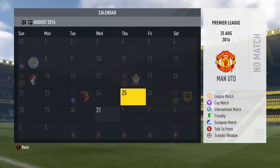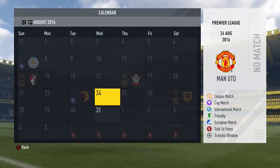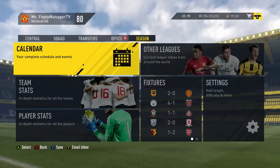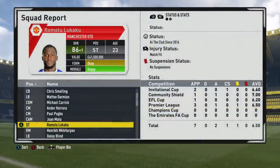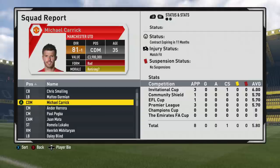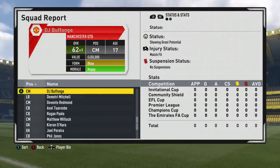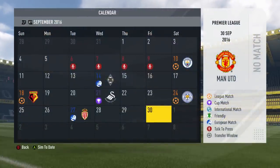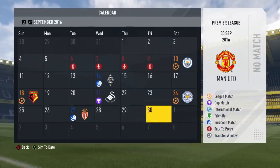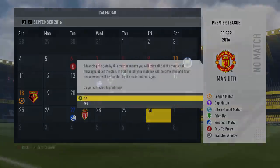That's probably the only downside of simulating — losing away games — though even Southampton was a close match. Now we see how many goals Lukaku scored from those games. No goals scored yet from Lukaku — started three Premier League games and only got an assist, plus an assist in the Community Shield. Mkhitaryan got a goal in the Premier League and Pogba scored too. It's still early in the season. Now into September — the Champions League gets underway as well. Not the real groups from real life, but very interesting. There are a lot of games this month.